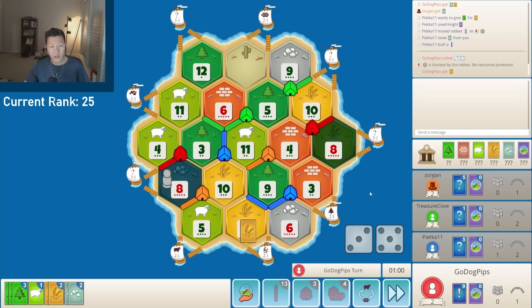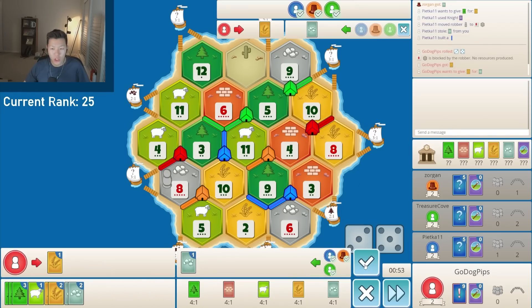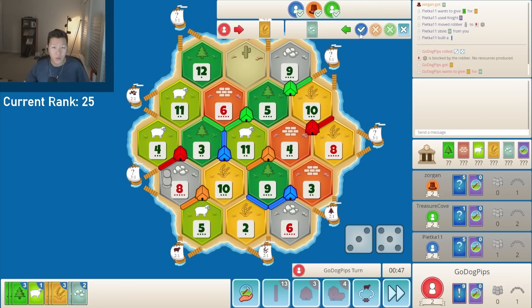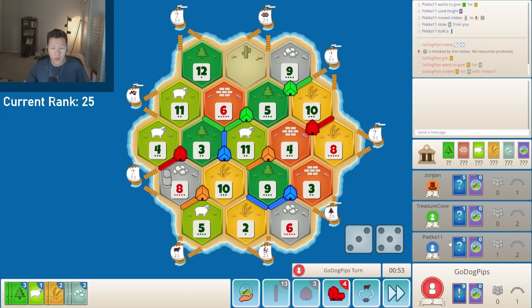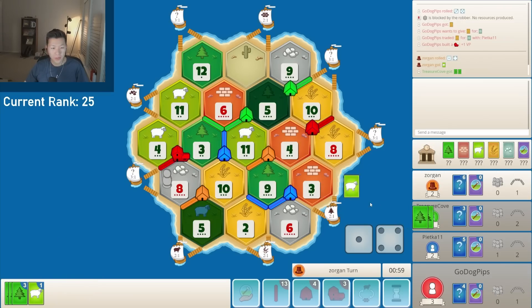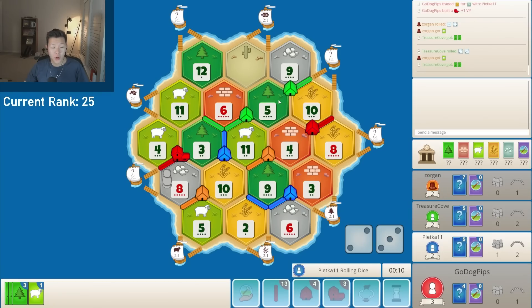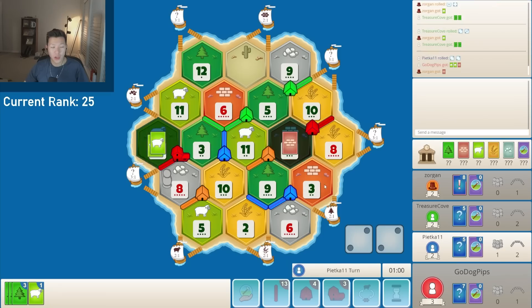Doesn't he have the road settle in hand? Of course, this gets blocked too. Blue takes this. I probably could have given them 2 cards here, but the extra card is a wood — maybe I should have done that since the wood is a little useless. I'll give them ore for wheat; that's fine. Another 5 rolls — tons of extra wood in green's position. They can't do anything. They want an extra brick, but there's no extra brick.